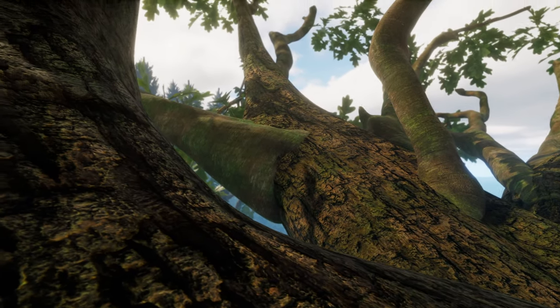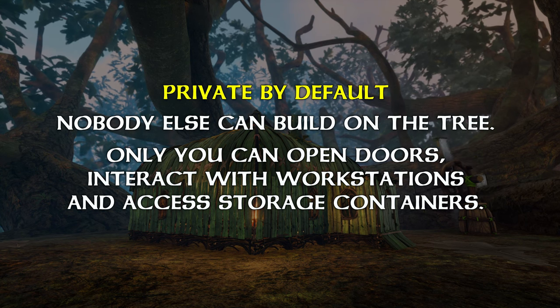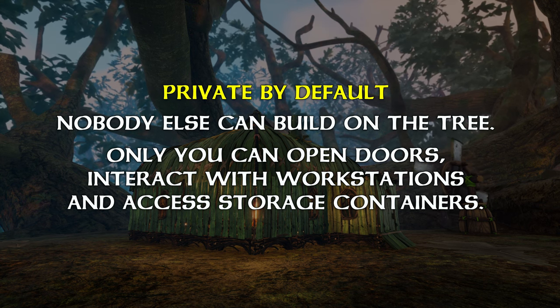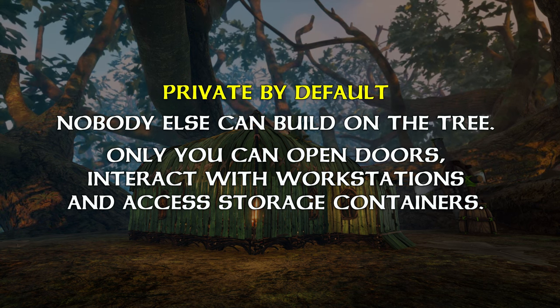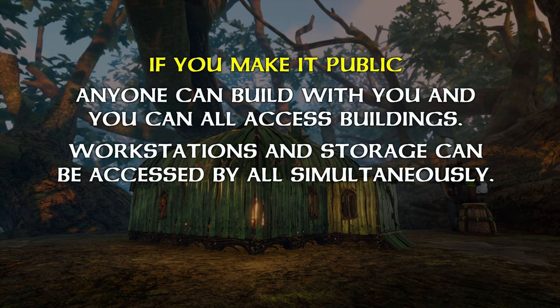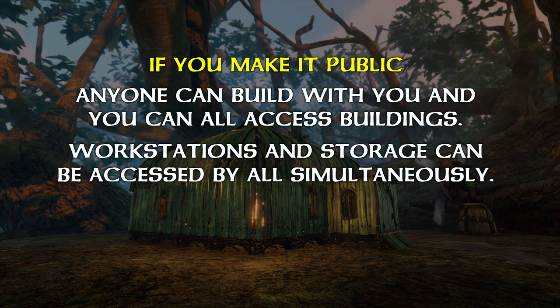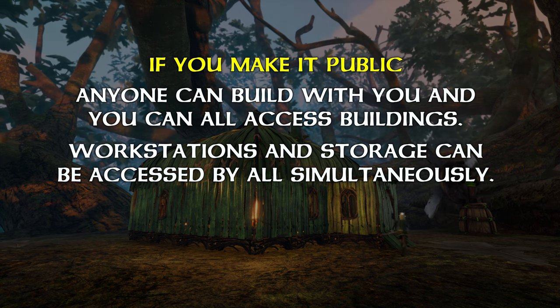Once claimed, you have a few additional options as well. By default, your tree is private. This means nobody else can build on the tree, destroy your building, open your doors, access your workstations, nor loot your storage containers. However, you can make your tree public. This means that you and your friends can use the elevator, build together, dismantle buildings and workstations, access and share loot containers and so on.